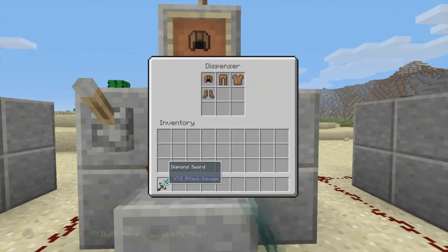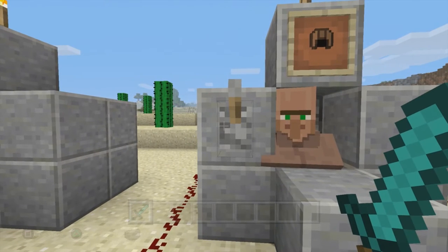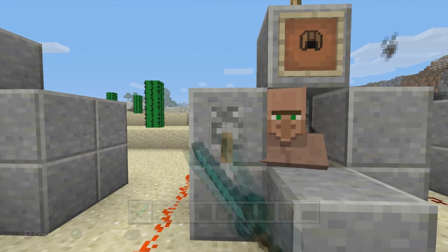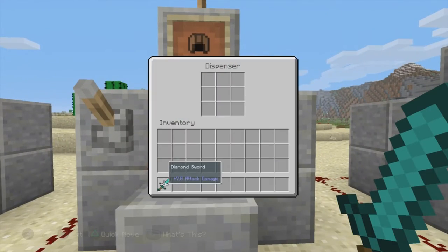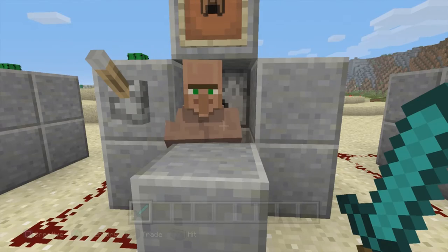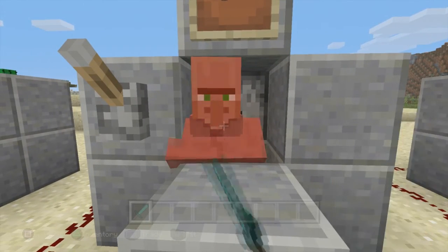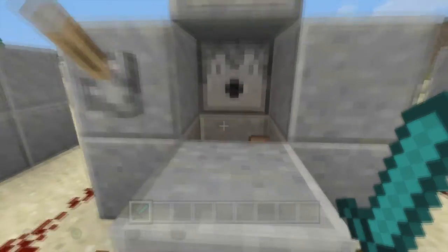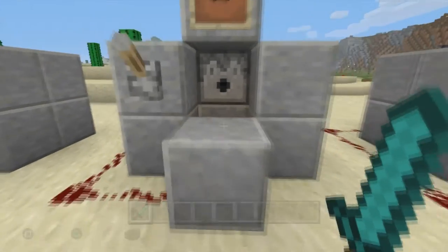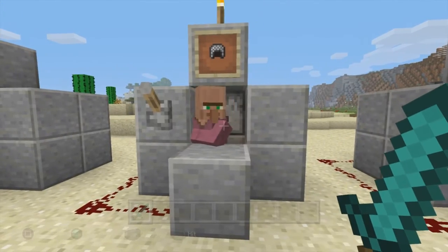Next up is leather. You can see right there the leather armor. I pull this lever four times: one, two, three, four. Now all the armor is placed on this villager. Let's see how many hits he takes: one, two, three. Leather is not really that good, so don't use leather.